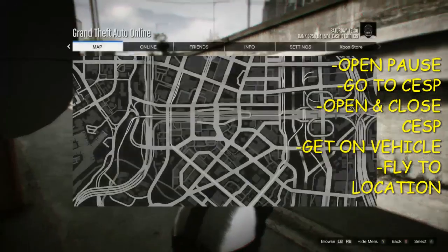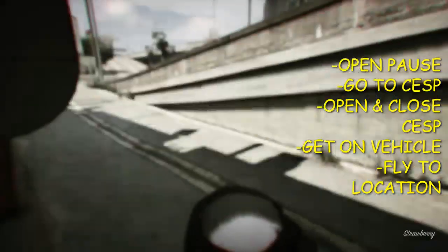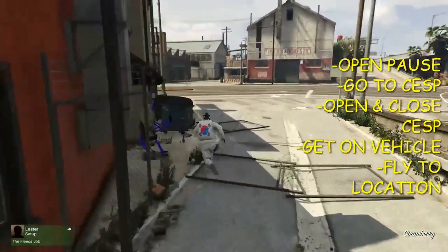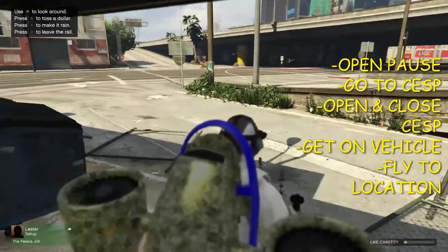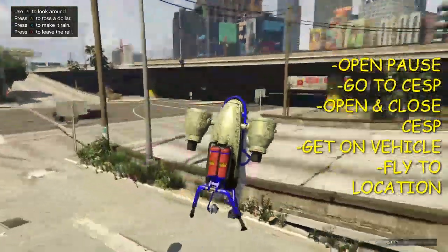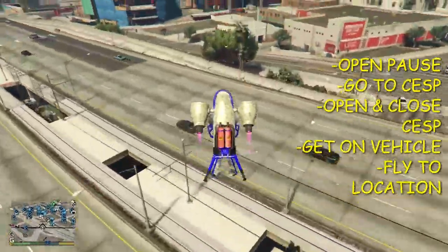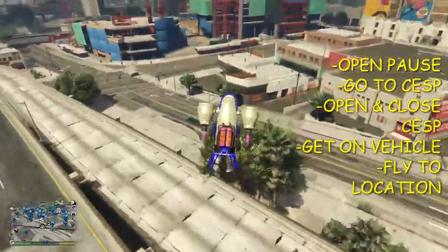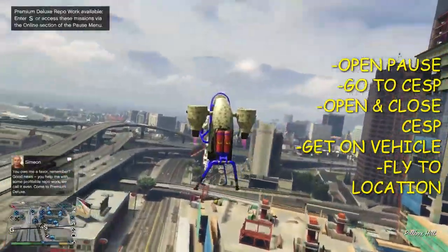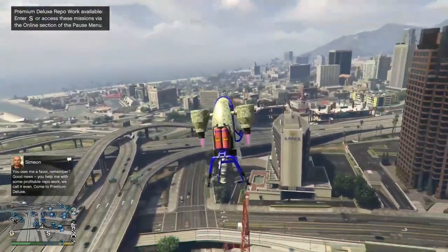Open up the pause menu, go to Online, come down to Criminal Enterprise Starter Pack, open, then close. Now make your way back over to your vehicle and hit Y to get on it. Be careful coming up out of here — fly up out of there. Go pick a suitable location that you want to Skywalk. For the video, we'll just lift up to a nice elevated altitude.